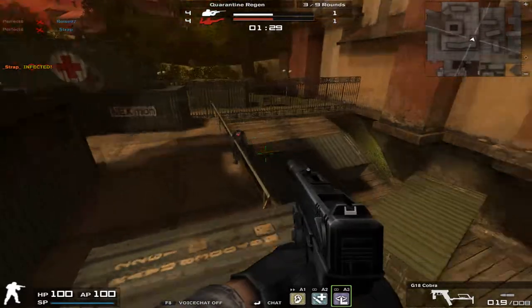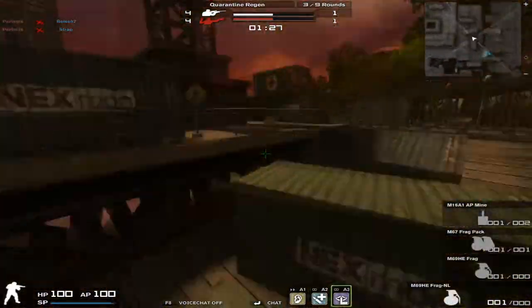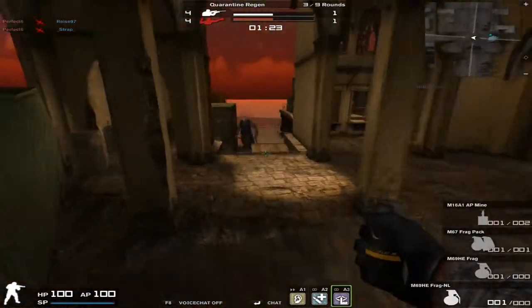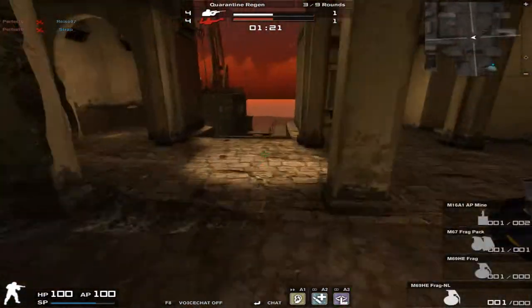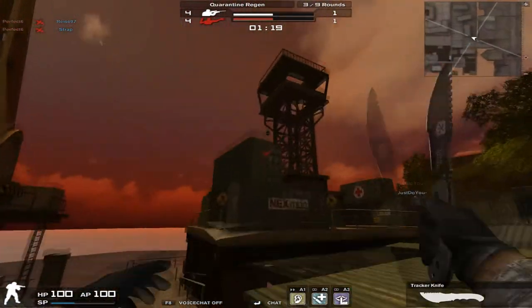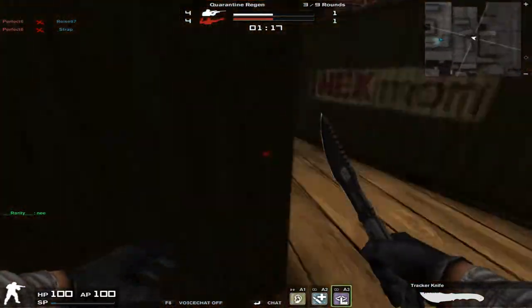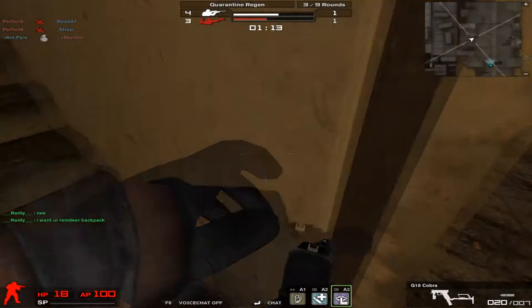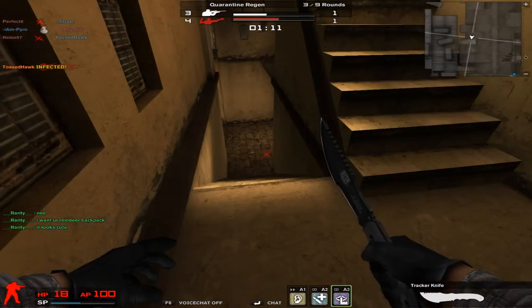So the second trick is going to be starting pretty much the same spot. You just want to run up — we're going to do a different one. So you want to run, throw it right there, and then go around this corner. And he's dead. I took damage though, so you're going to want to go a little bit faster. But yeah, that's that.